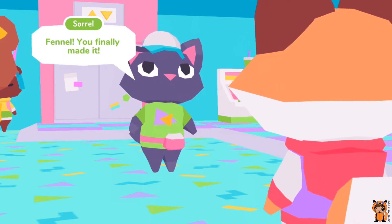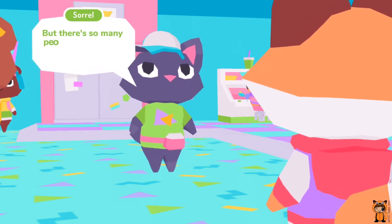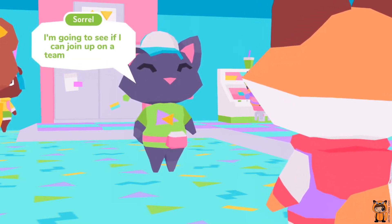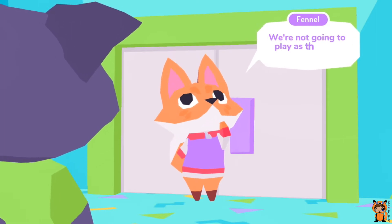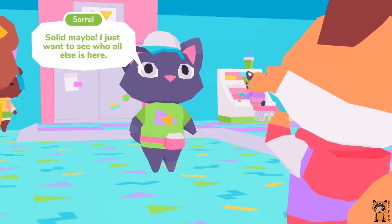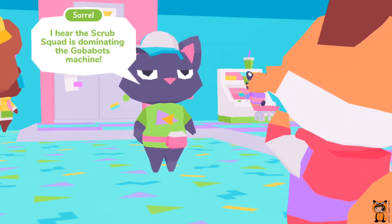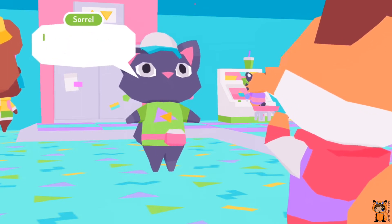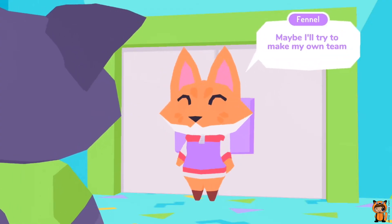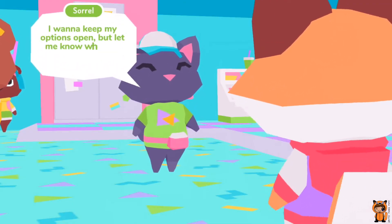Sorrel is here, cat friend. We're going to see if we can make a team for Gobobots. There's a team called the Fluff Squad, but depending on who you choose depends on who you get in your squad. We've got three people to make a team.